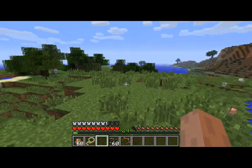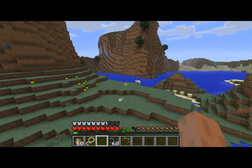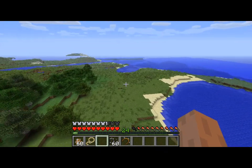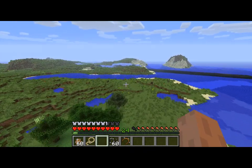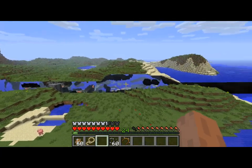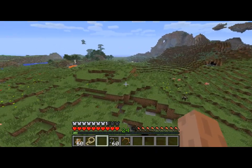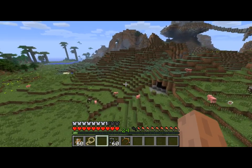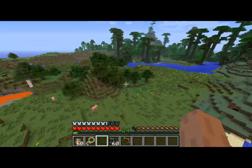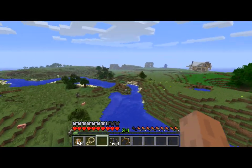I was kind of hoping to find the leader so I can show that they do kick you. Let me fly around and find another herd. No horses found nearby. That's the end of the mod review section.